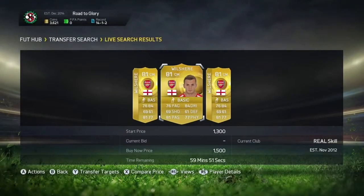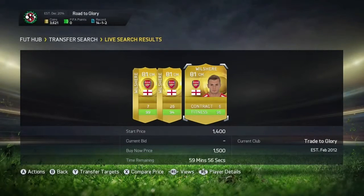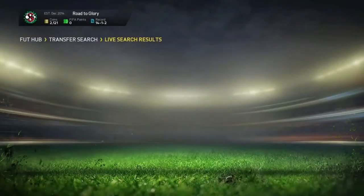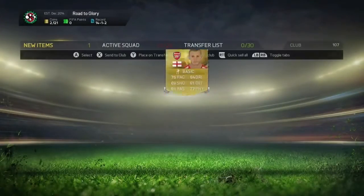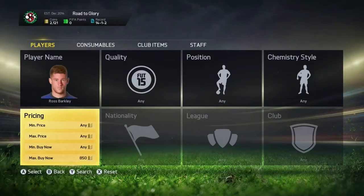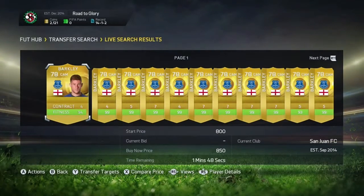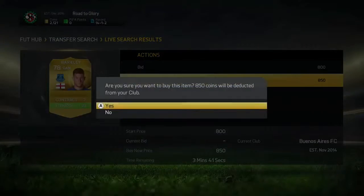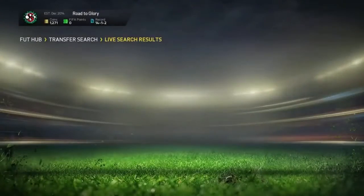Hey guys, welcome to episode 11 where we pick up some new players. We get Jack Wilshere in the midfield, and then Louise Tanner and Connor Fowler — and for Ross Barkley also — we get Glenn Johnson and Jack Wilshere, while Connor and Louise both get Ross Barkley.